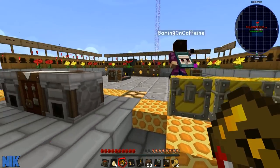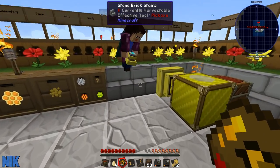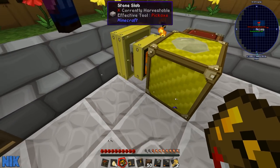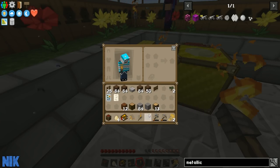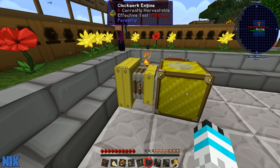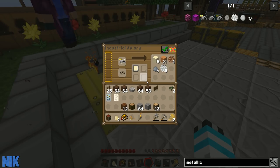Basically, this is the Clockwork engine, and you right-click to wind it up, right? Normally you have to right-click to wind it up and it'll go. But the Clockwork bees, Nick, they do it for you. They do the wind thing if they're nearby.